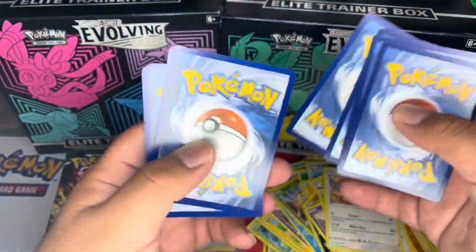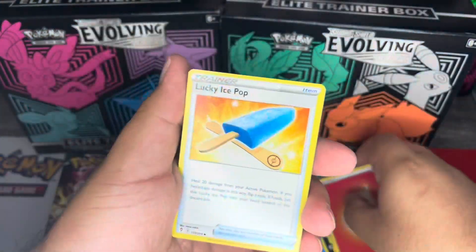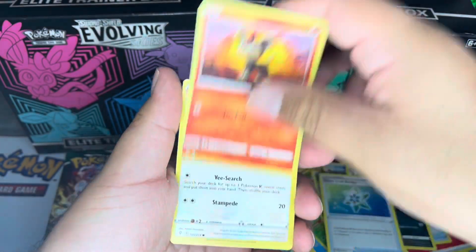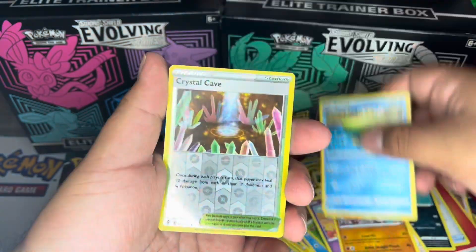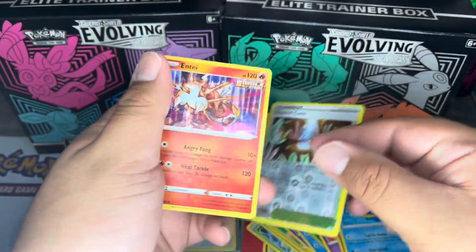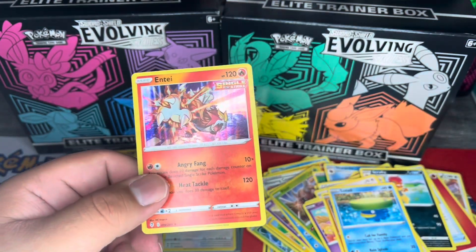We have a Fire Energy, a Lucky Ice Pop, a Scrafty, a Snowleaf Badge, a Litleo, an Eevee, a Cutiefly, a Hitmonchan, a Lotad, a reverse holo Crystal Cave — and we got a holo Entei! Look at that card. I think I might have this one already, though.